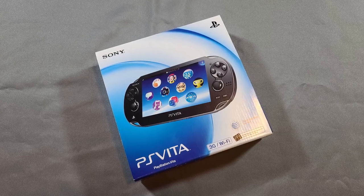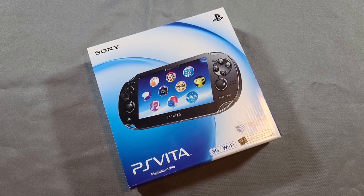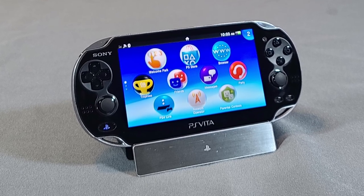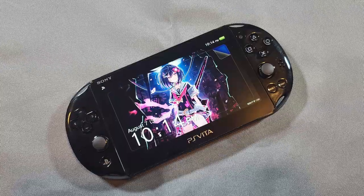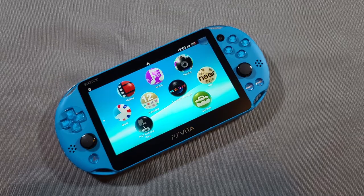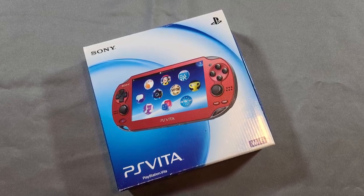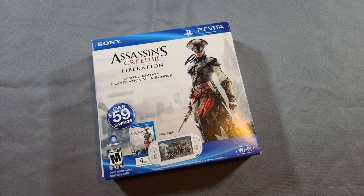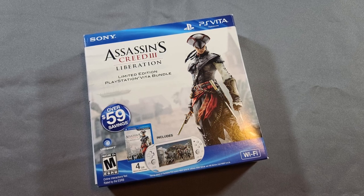Now onto the consoles. This is actually my original daily driver — the 3G Wi-Fi edition, the OLED version 1 model. I've been playing it for many years and it's held up great. We also have it displayed on the PS Vita dock, a pretty sweet accessory that is very hard to find nowadays. My current daily driver is the black slim model. Later on we picked up a blue slim PS Vita for only $40 on OfferUp. This metallic red one is a really cool pickup — we asked the best man from our wedding on his trip to Japan to pick it up for us.